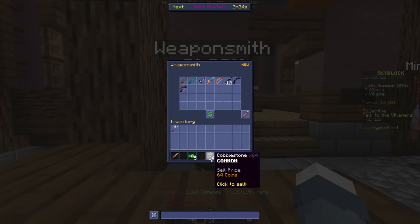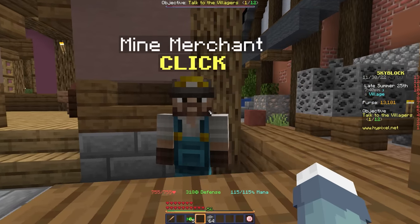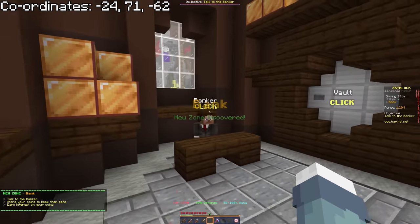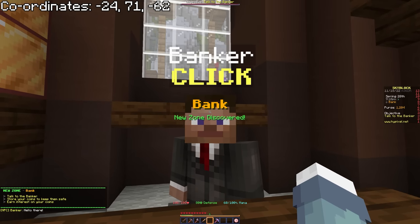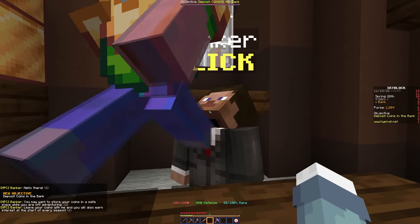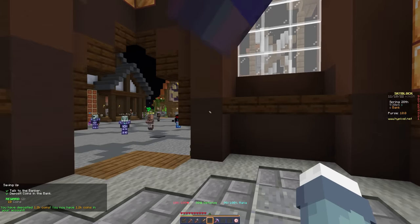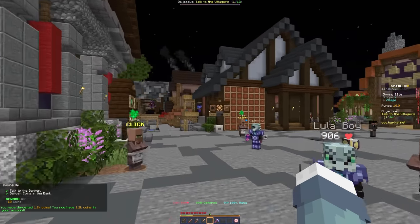All NPCs offer the same price for all items, so it doesn't matter where you sell resources. We're also going to deposit our remaining coins into the bank, just in case we die — dying means you lose 50% of the coins you carry, but you never lose coins that are in the bank.